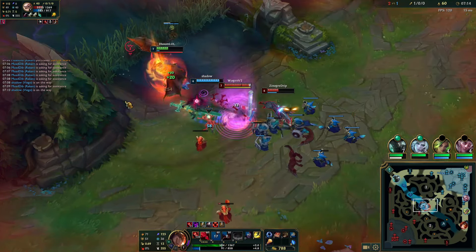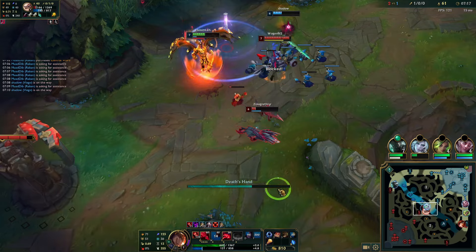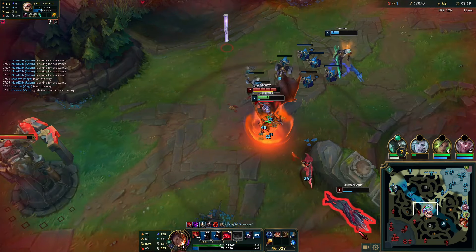Just kind of back now — luckily my jungle is nearby. I'm gonna flash Q, but it's not enough. So just drain some HP off Shen.